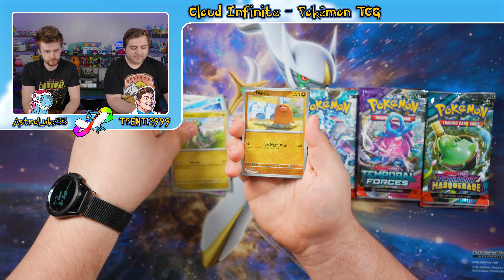Moving on to Paradox Rift — a Terastalize Garchomp pack. We still haven't gotten any Garchomps from this set yet, which is kind of surprising because we've opened quite a bit of them. Code card comes up grass energy. We got a Dwebble, a Horsea, a Joltik, a Loudred, Professor Turo's Scenario, a Maushold, a Rika, a Reverse Seedra, a Reverse Zubat, and a Holographic Yveltal. Nice.